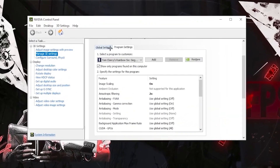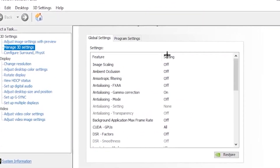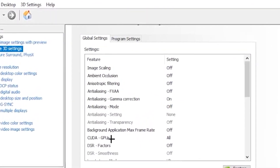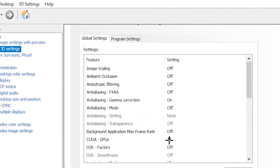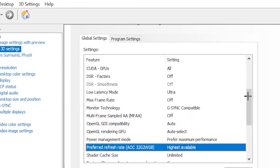For the second step, open up your NVIDIA Control Panel, click on Manage 3D Settings, go to Global Settings, and follow these settings. For CUDA GPUs put that on All, and for the other settings on top simply turn those off. Scroll down and set your Low Latency Mode to Ultra, your Max Frame Rate to Off, and your Preferred Refresh Rate to Highest Available.